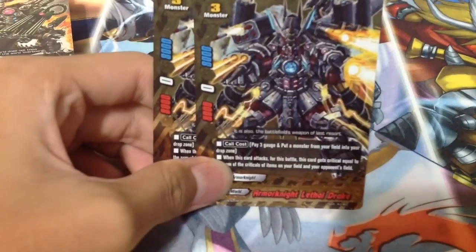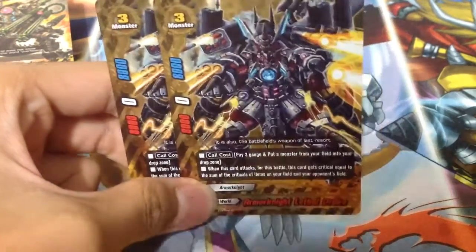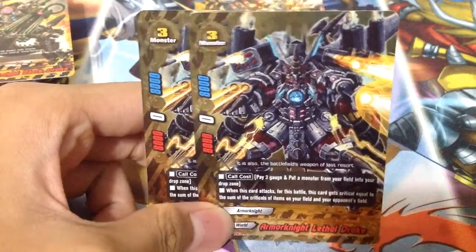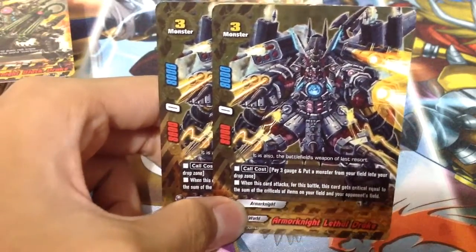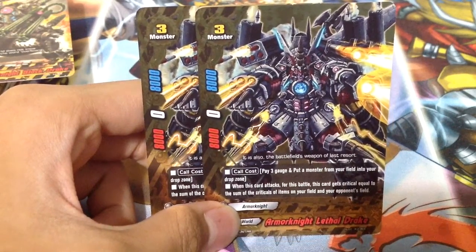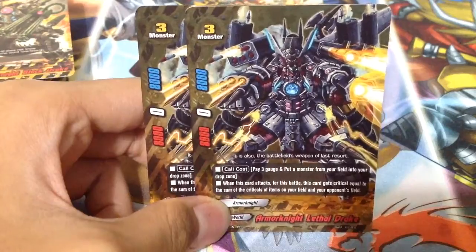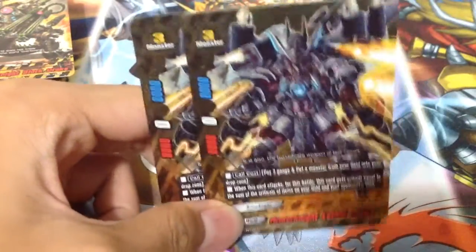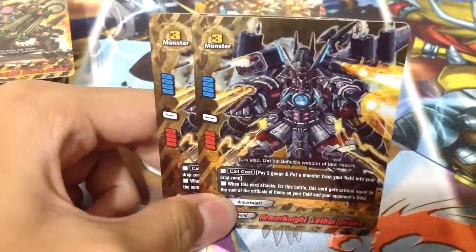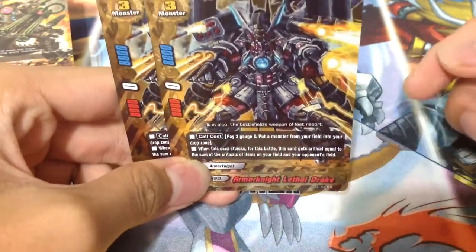Let's get on with the size 3 monsters. First up, we have 2 Armour Knight Lethal Drake. This card is a size 3 monster with 8k power, 8k defense, and a call cost of 3 gauge — put a monster from the field into your drop zone. When this card attacks, it gets crit equal to the sum of crit of your items and your opponent's item. It's pretty darn good. Just remember the skill: it gains crit equal to the sum of the crit of your item and your opponent's item.